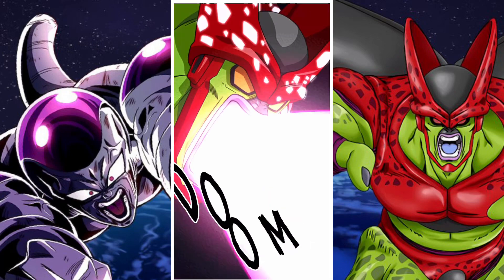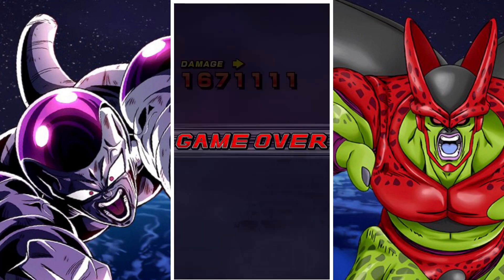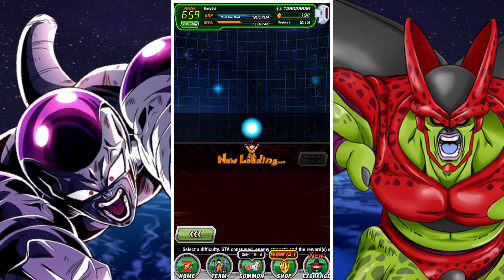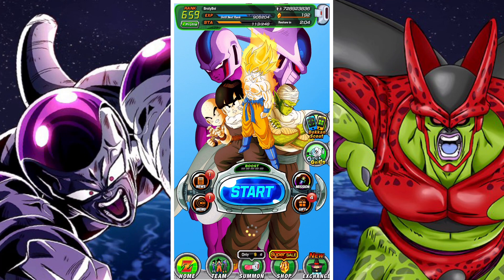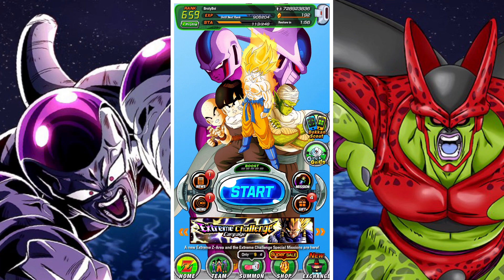We get super unlucky and he actually gets hit with a super, which is 1.6 million damage. Overall, I think Freeza is okay. If you want to use him, use him as a floater — he could deal some big damage floating around, possibly tanking the normals relatively well enough, and his damage might come in clutch. That's it for me. Bye.